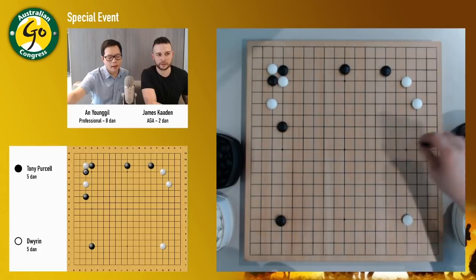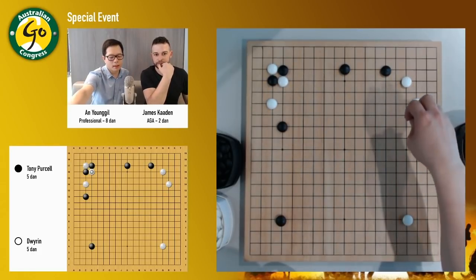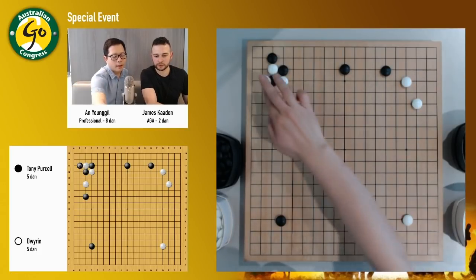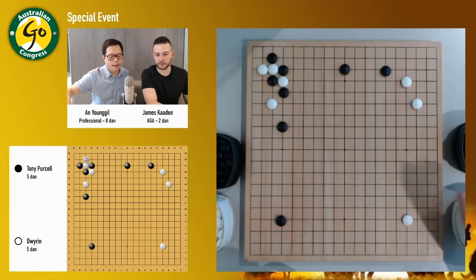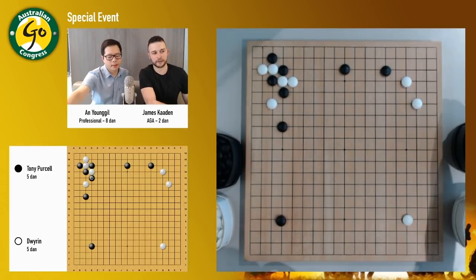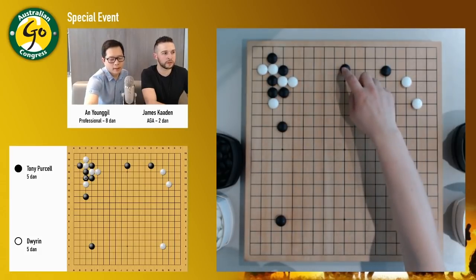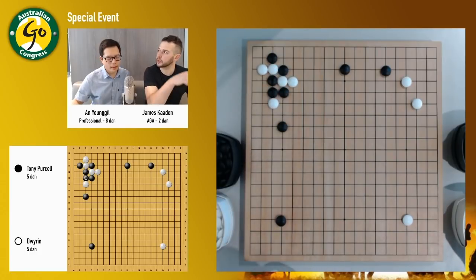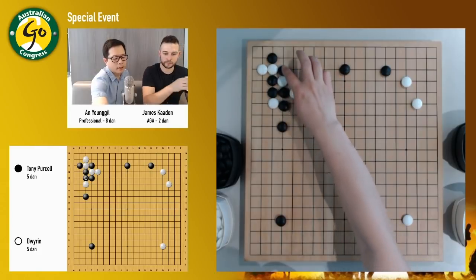So I can cut, and usually black has to sacrifice one of those stones. But in that case, actually black can try to save all of them. Atari the other way — yeah, so normally he'd atari from the other side and just give that up. This one is working well with this corner because it helps to support this area. So white can't easily capture this keystone.